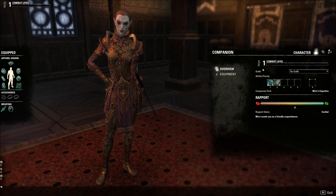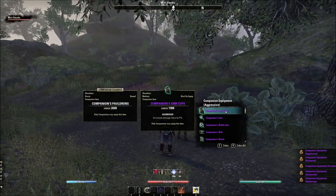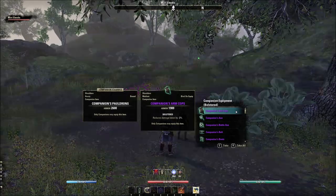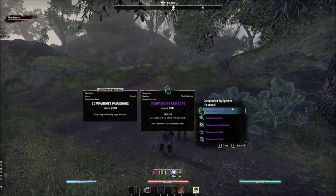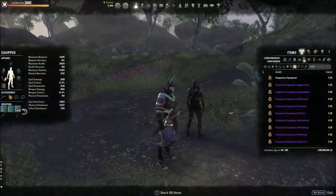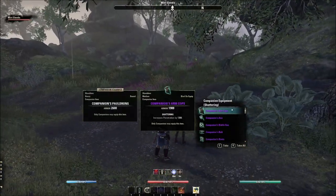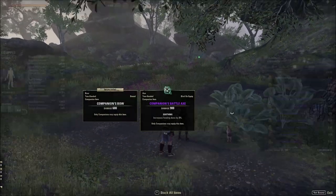Here are the companion gear traits and what they do: Quicken gives cooldown reduction; Prolific gives ultimate generation; Focused gives critical strike chance; Shattering gives penetration; Aggressive gives damage done; Soothing gives healing done; Augmented increases ability buff and debuff duration; Bolstered gives reduced damage taken; Vigorous gives max health. Pretty straightforward and much easier to manage than player gear.